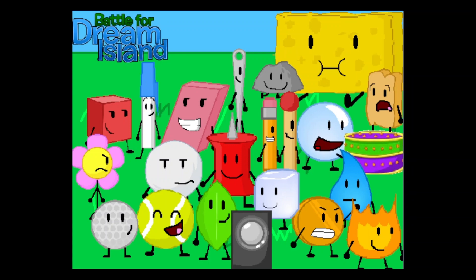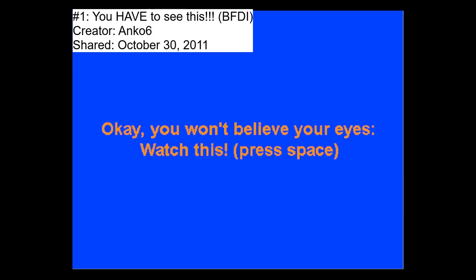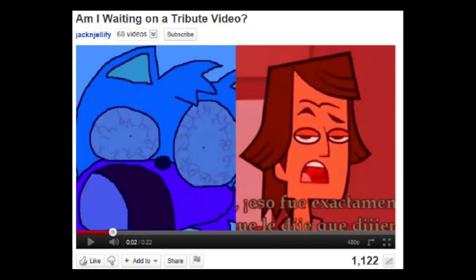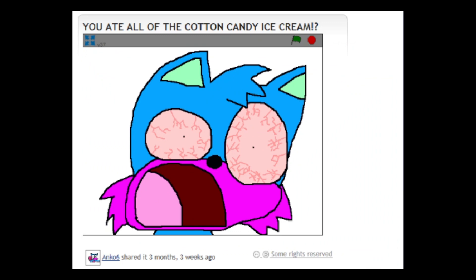At number 2 is All the BFDI Characters Except David by SunFamonkey, which includes the original 20 BFDI contestants and the announcer, with nice attention to detail — like how Bubble is eating Royal Cake. And the number 1 oldest object show I could find is... pause for dramatic effect... BFDI by Anko6. This doesn't actually include any objects, but it does reference BFDI and Jack and Jellifee, so I think it counts. Essentially, this project shows Anko6's excitement about being in a Jack and Jellifee project.